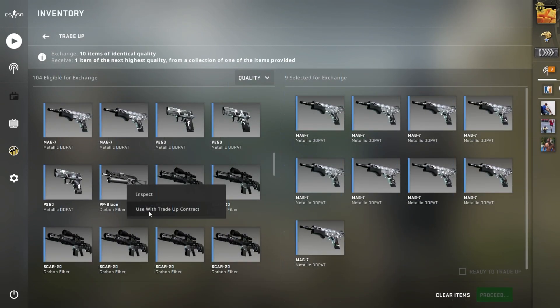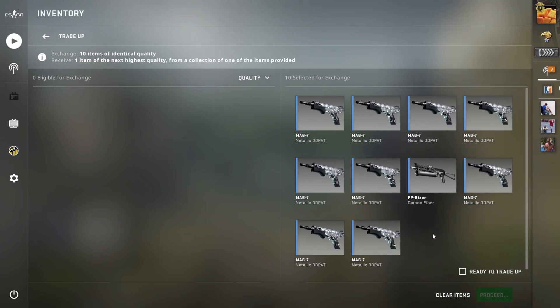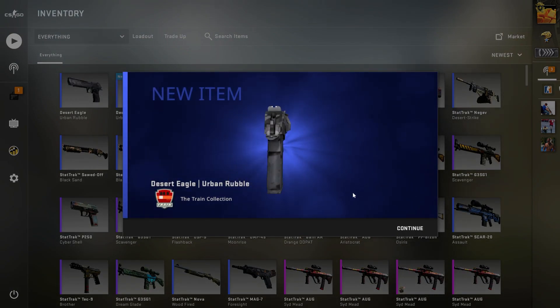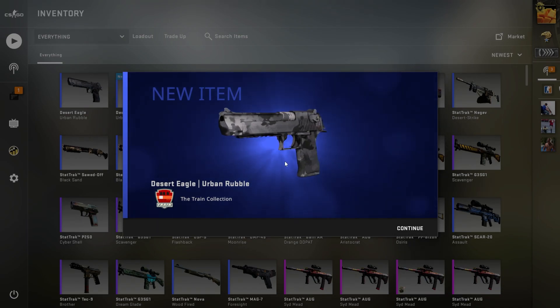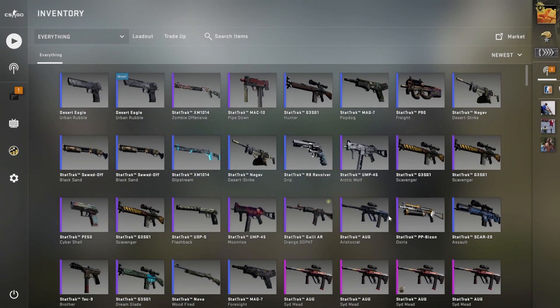No good. And we're back with our second attempt at the Factory New AK Black Lamb. Let's see it. No! We got the rubble again. Unlucky. On to the next one.